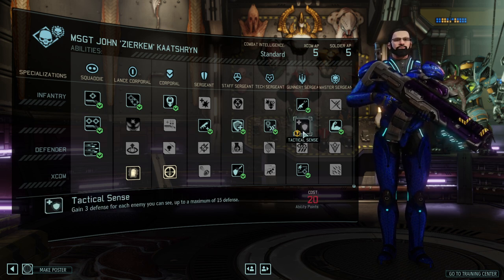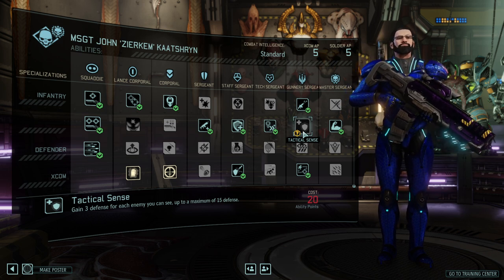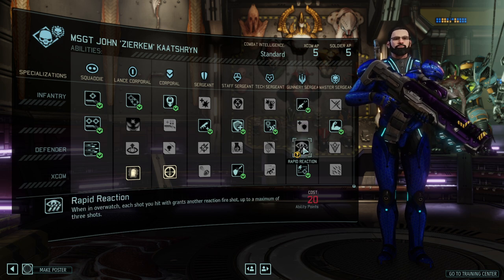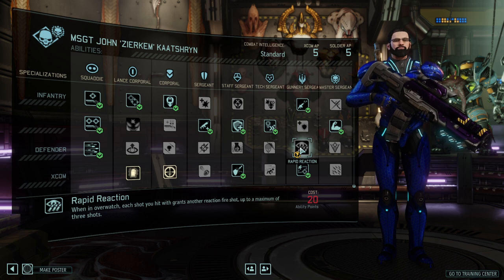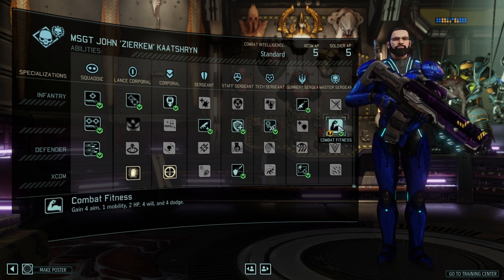Technical Sense gives you three defense for each enemy that you can see, which would be absolutely fantastic if it didn't cap at 15 defense. Fifteen defense is almost half cover, so it's fine, but Rapid Fire is just so much better. Rapid Reaction grants another reaction shot when an overwatch shot is fired, up to a maximum of three shots — cool, but if you have Rapid Fire, there's no need for it.